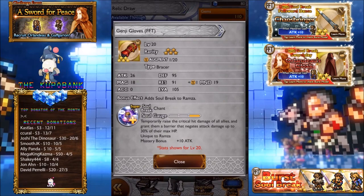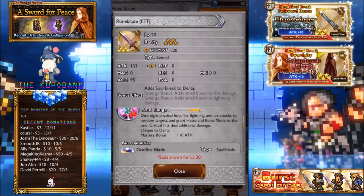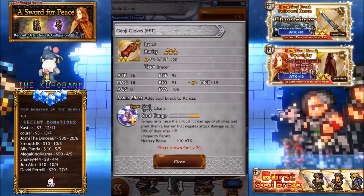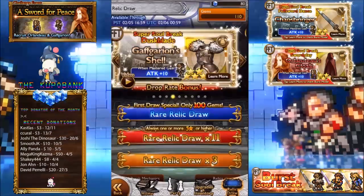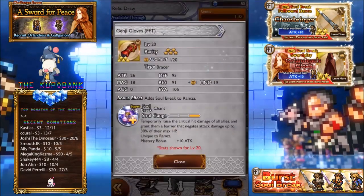Genji Gloves — good stats of course. Temporally raise the critical damage of all allies and grant them a barrier that negates attack damage up to 30% of their max HP. Ooh, stoneskin! It's weird if you get Genji Gloves and you get this burst soul break — makes things a little bit interesting how you have to set up your party. But it's pretty decent with this alone. You'll probably have to set up Ramza constantly using soul breaks to buff up your party, say if you have shout and this. But yeah, pretty good.